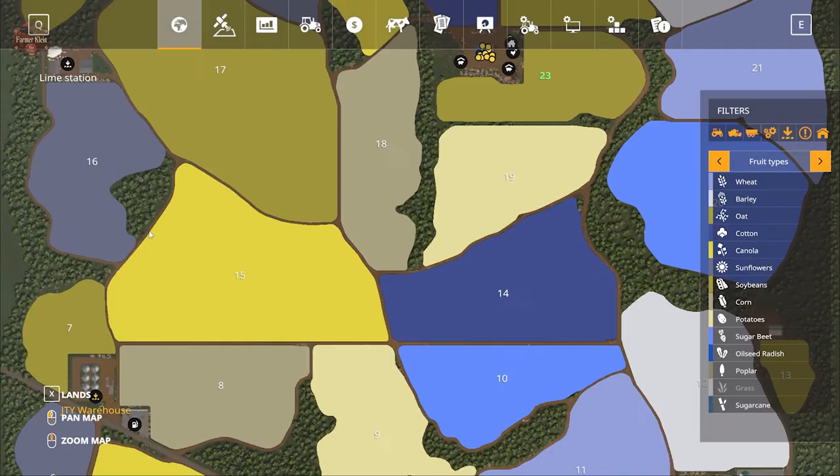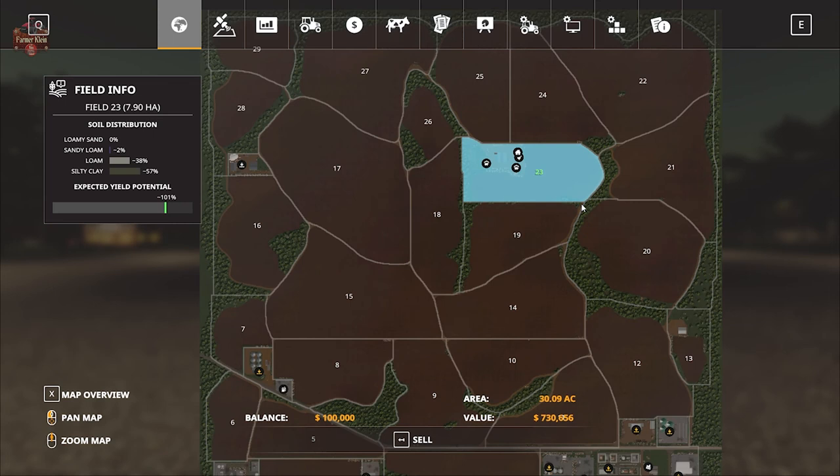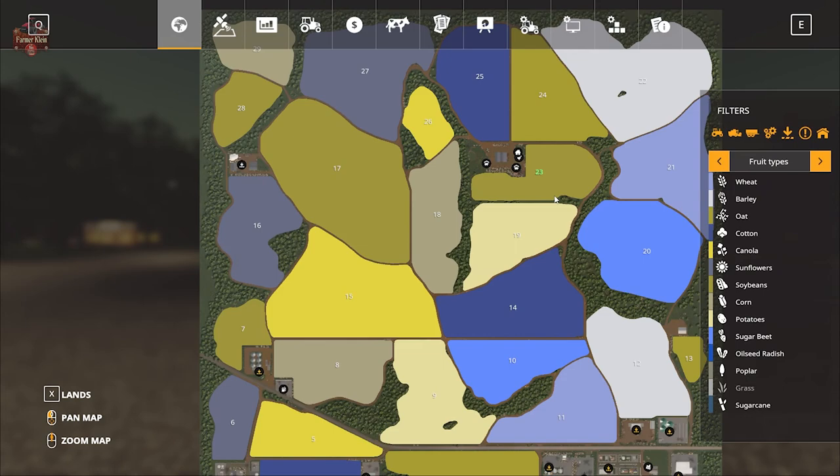Taking a look at the PDA, you'll see that we start out owning just Field 23, which is also where the main farm is located. It can be purchased for $730,000 and includes 30 acres — or 7.9 hectares — of land.